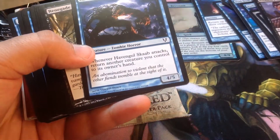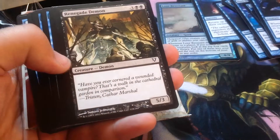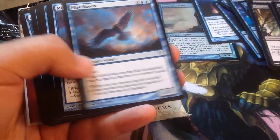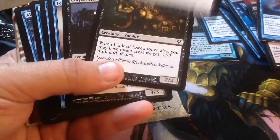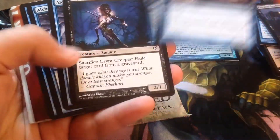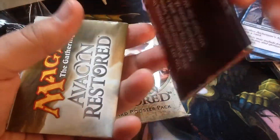Swamps and Islands. And Havengul something. Havengul Ghoul. Renegade Demon — a couple of those. Marrow Bats. Mist Raven. Undead Executioner. Corpse Trader. Fettergeist. Crypt Creeper. Alchemist. And our two info booklets — or maybe posters is a better word.